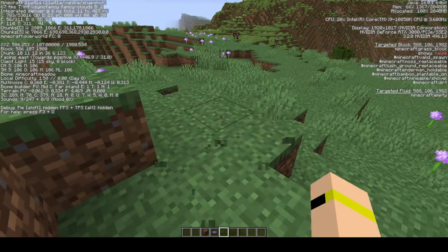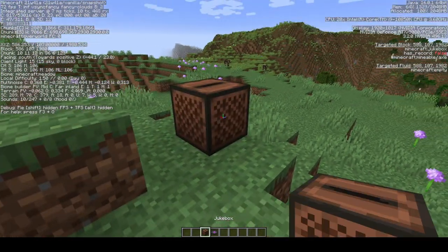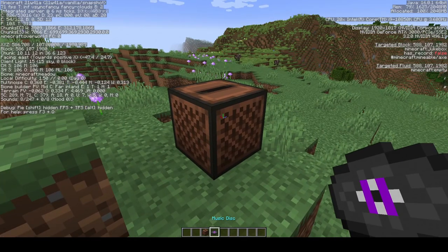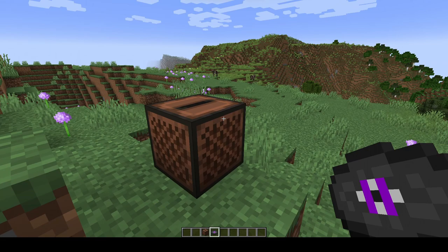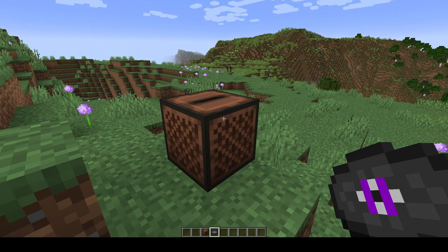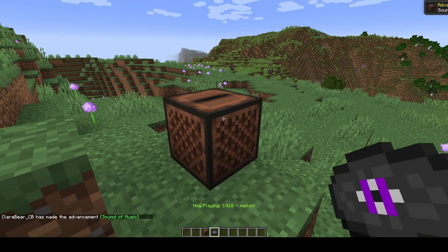All you need to do is find one of these biomes, place a jukebox down, and place your music disc in. You need to have completed the 'Sweet Dreams' advancement, otherwise it will not work. So if you put the disc in and it doesn't work, make sure you go sleep in a bed first.